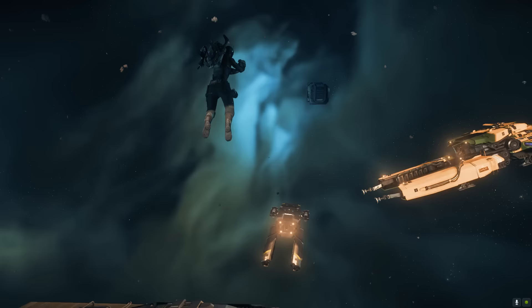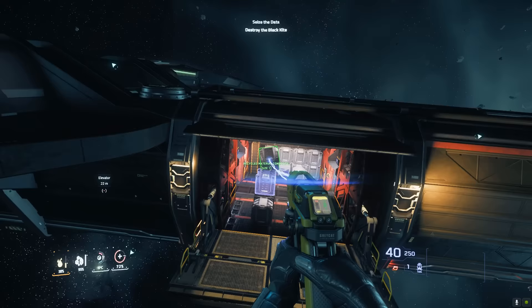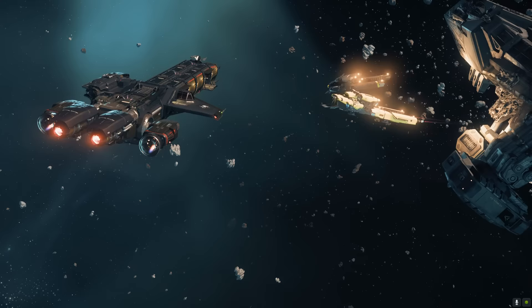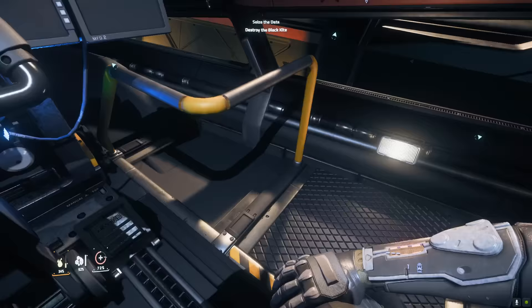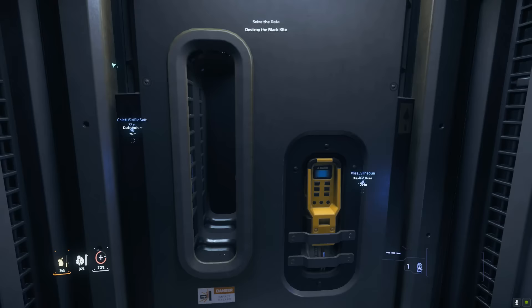Every type of tractor beam seemed to cause the collision issues with cargo on board the Caterpillar, so going back to using the onboard beam was best — seeing as the cargo ended up bugged either way, we might as well use the tractor beam already on board the Caterpillar. I was trying to position the ship to see both Vultures.